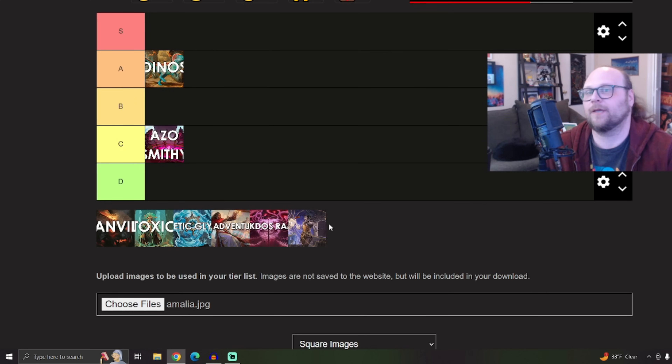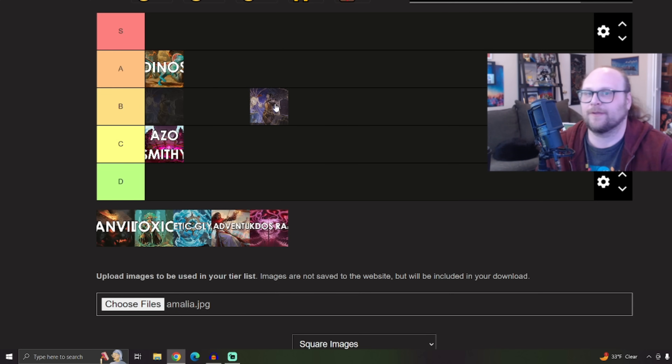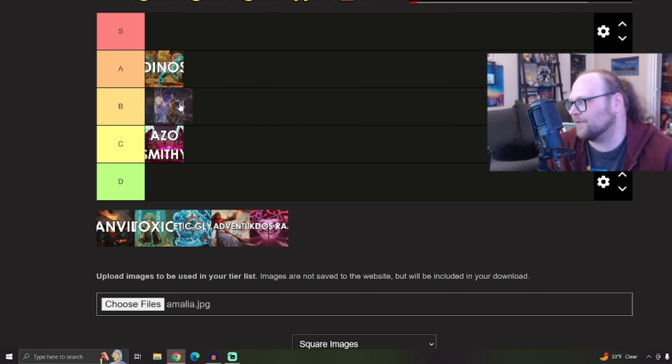Let's see where Amalia goes on the tier list. It could be Amalia Kratz, it could be Amalia life gain — whatever — but both decks have experienced a similar level of success this season. I'm going to put this one right here — let's snuggle it in between Dinos and Smithy, right here in what I believe to be the B tier, although I'd really like to put her in A tier. I think B tier is more appropriate for Amalia right now.